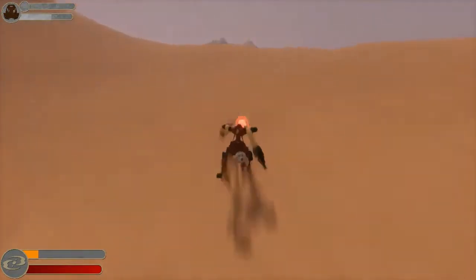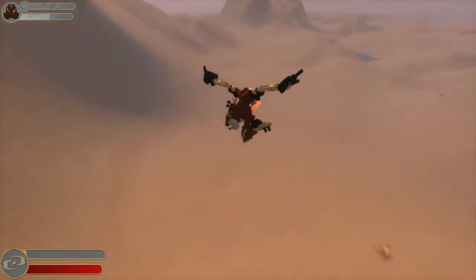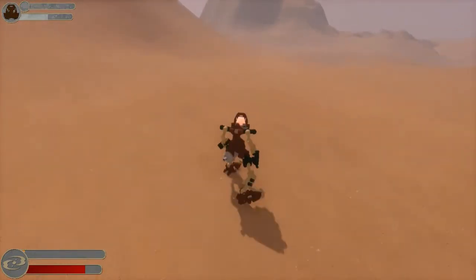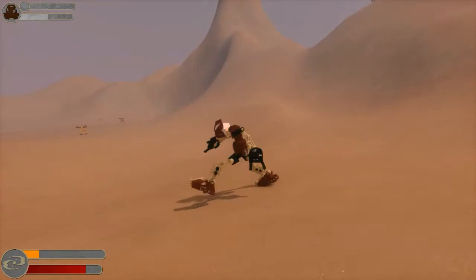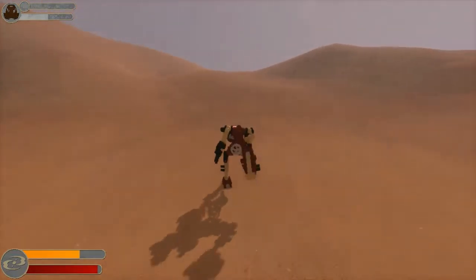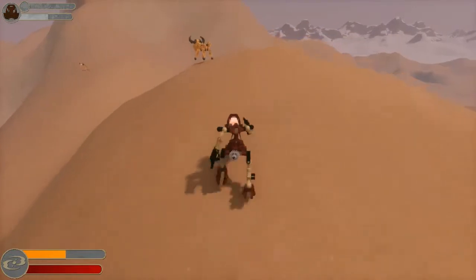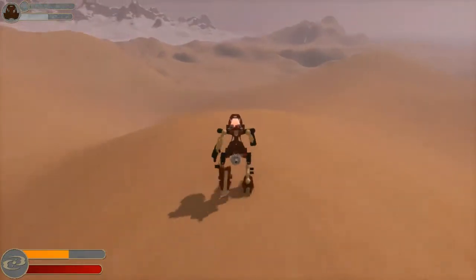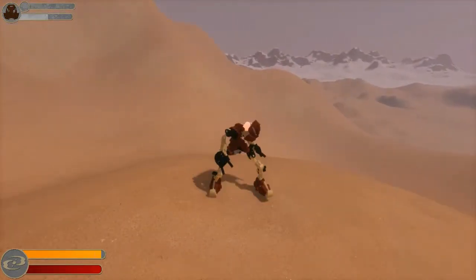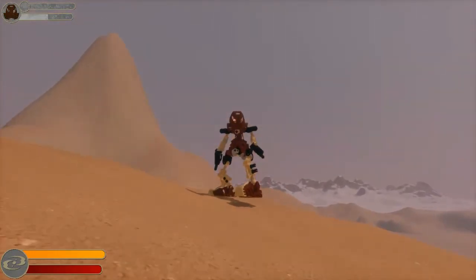Once Pohatu runs out of his yellow stamina bar, he just slows down and starts walking. That little gray bar at the top where it shows your mask has slowly gone down as we've been going. You do have to watch how much your mask is draining, because you can drain it all the way. Fortunately, there are little refill stations along the way that you can jump into — they refill your mask with Protodermis and set you on your way.